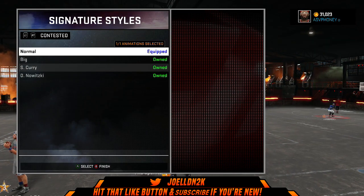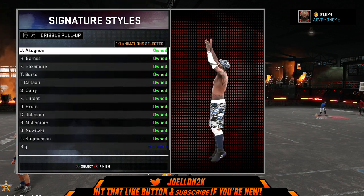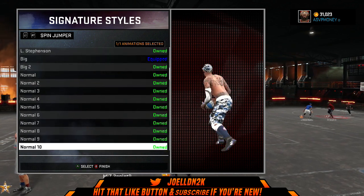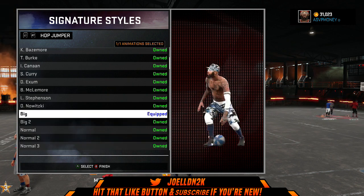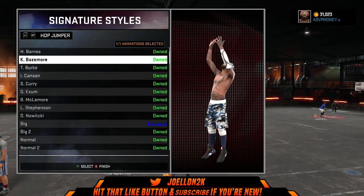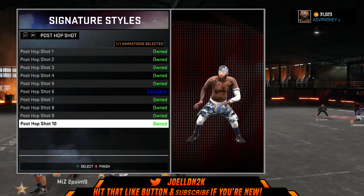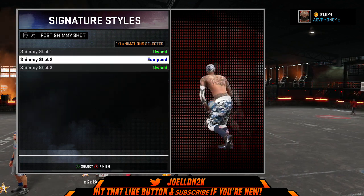Feel free to pause the video if you want to catch anything. I equipped the first J. Agnan pull-up — I haven't heard of that guy before. My spin jumper I'm rocking with Normal 10 — I've been rocking with this normal jumper for a long time. My heart jumper is Kent Bazemore, and my post fadeaway has to be none other than Michael Jordan — I got MJ equipped right there. Post hook has to be Kareem Abdul-Jabbar's classic sky hook.